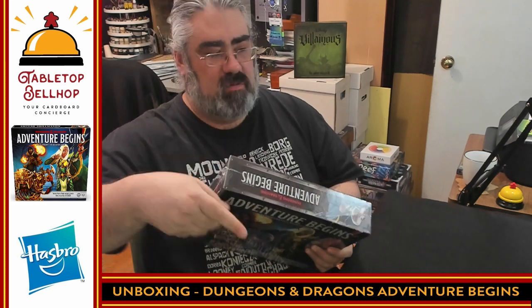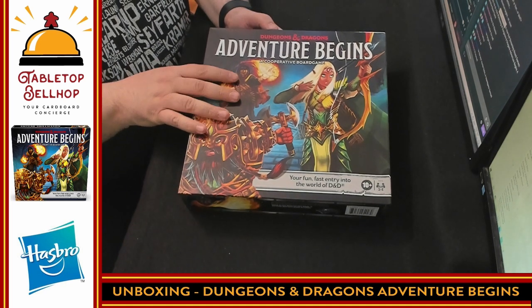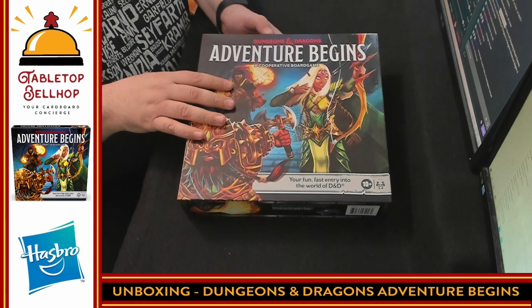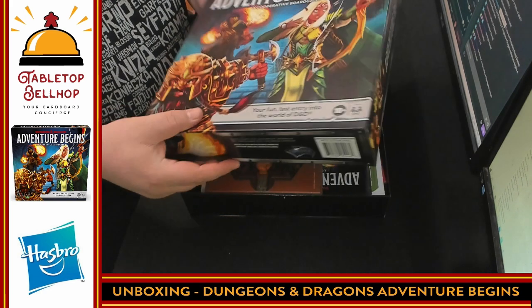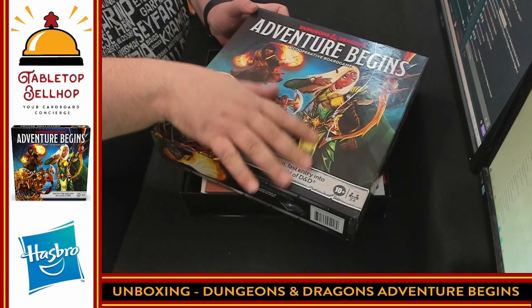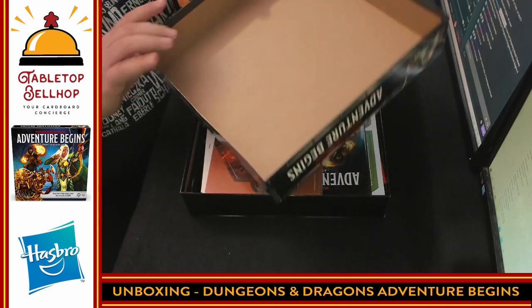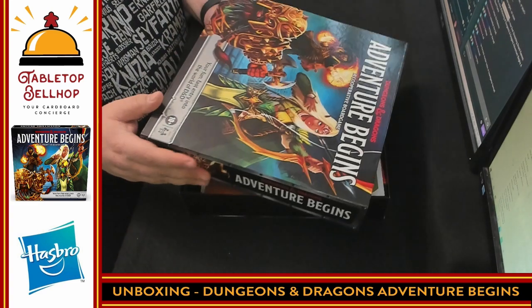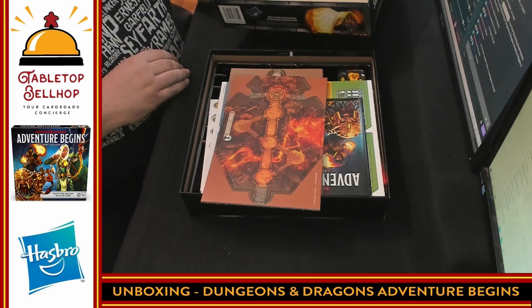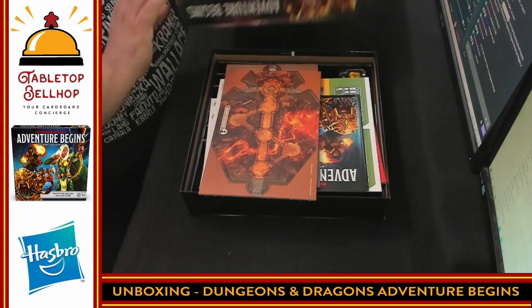I'm going to cut the shrink on this and then we'll look at what's in the box. Here we have the box for Dungeons and Dragons Adventure Begins. Part one: this is a very thin, flimsy box. You can see it's already bowed a bit. We have not had this game long; it hasn't been stacked with other games. This is a very thin, almost paper box. When you get a board game, you expect something a little more solid.